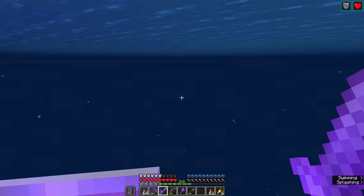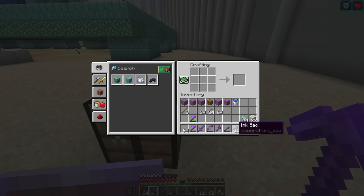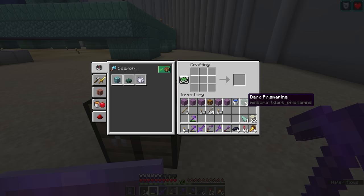Today we're going to find a place to set up a squid farm so that we can get regular supplies of ink sacs and craft as much dark prismarine as we want. With ink sacs and prismarine shards in my inventory, you'll notice the dark prismarine recipe doesn't appear in the crafting interface — you need to convert them into black dye first. You need eight prismarine shards and one black dye to make one block, so a large amount of black dye is a necessity if you want to build with dark prismarine.